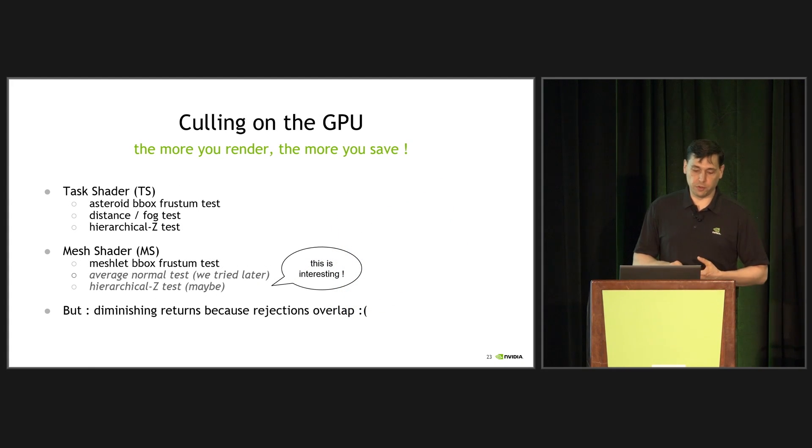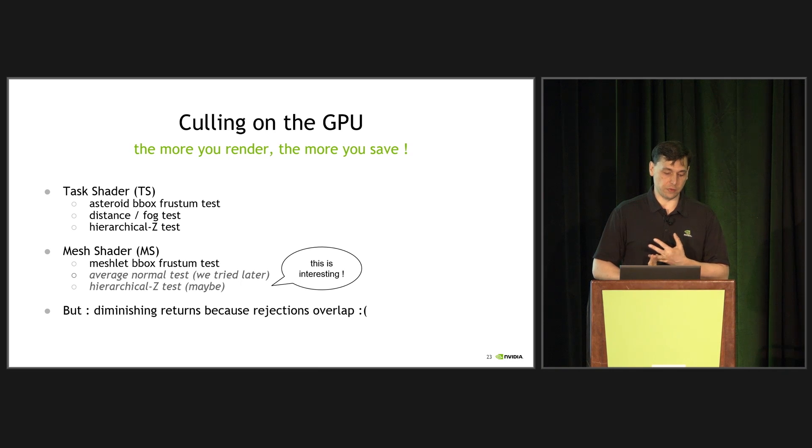To break down the algorithms briefly: the task shaders process a bounding box frustum test for each asteroid. They also do a distance and fog test, because if the asteroid is far enough, it won't be visible through the fog. We also had a hierarchical z-depth test. One learning lesson was that the more culling tests you add, the more overhead you introduce, and the less return you get — they start to overlap each other. The fog test overlaps the distance test, and if you've already rejected a lot of geometry, the hierarchical z-test becomes inefficient. There are diminishing returns to how many culling algorithms you implement.